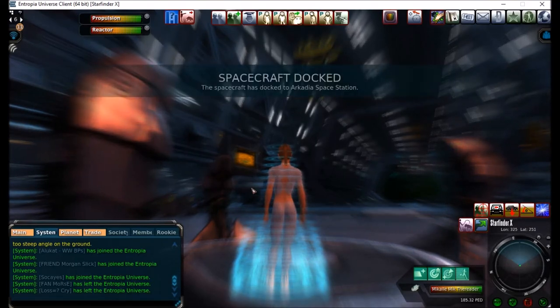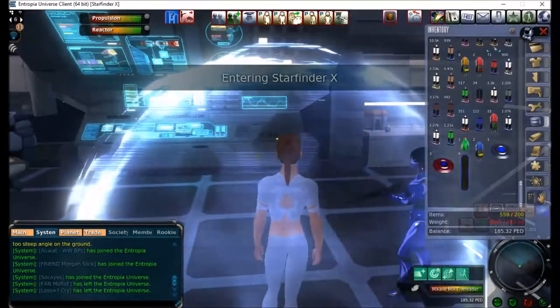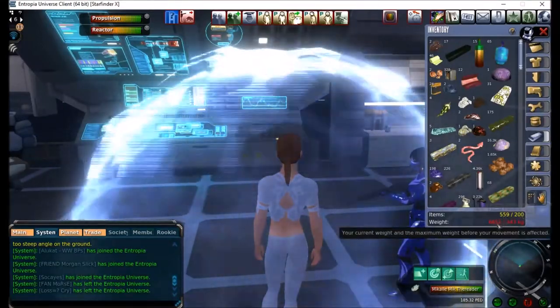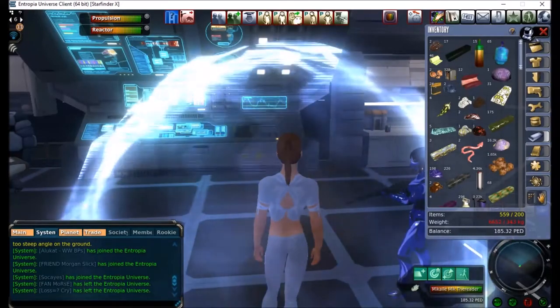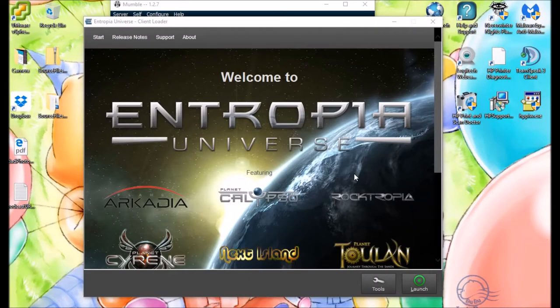Another thing to keep in mind: I have all this loot — 599 out of 200 slots, 6,000 kilograms out of the 343 I'm supposed to be carrying! That means I'm logging off. Raven is taking me to Rocktopia. I have her in voice, which is why it might sound like I'm repeating myself. I'm talking to you and talking to her, and I'm logged out until she tells me in voice that it's safe to log back in — when she gets safely docked to Rocktopia Space Station.